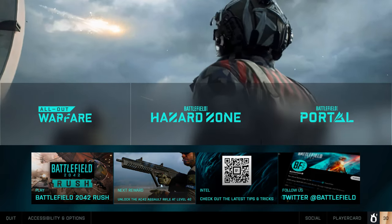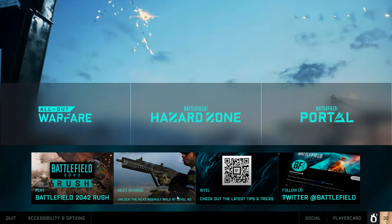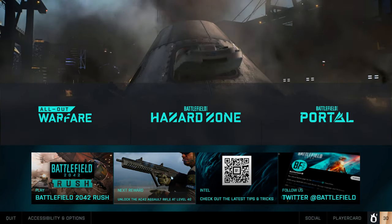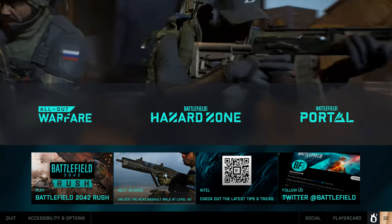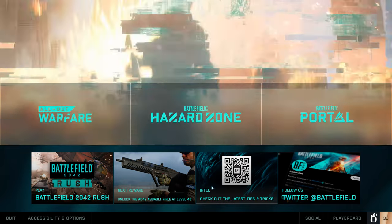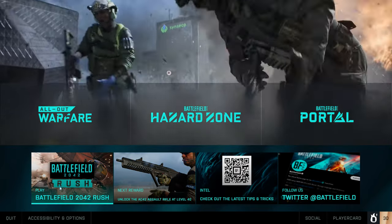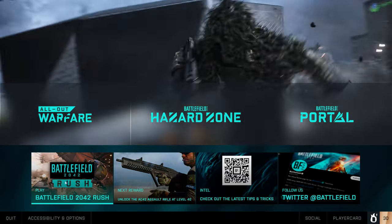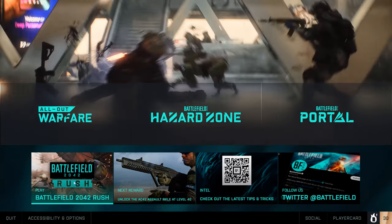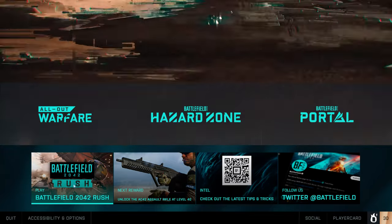On the main menu we've got our next unlock — the AC42 for me. Looking forward to giving that a go; it really looks nice, reminds me of Starship Troopers a little bit. We can see how close the nearest medics and people that can revive you are on our HUD now. Rush Mode has been reintroduced, which is a really nice addition — it plays pretty well, though it could do with a few more players. That may be due to the low popularity of the game at the moment because of the ongoing issues.